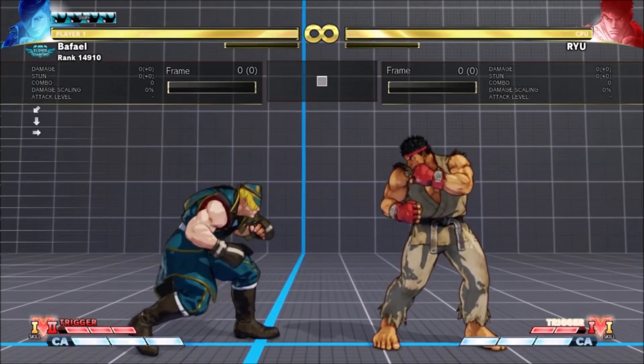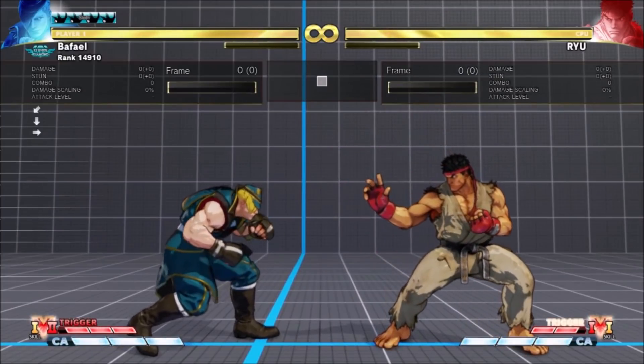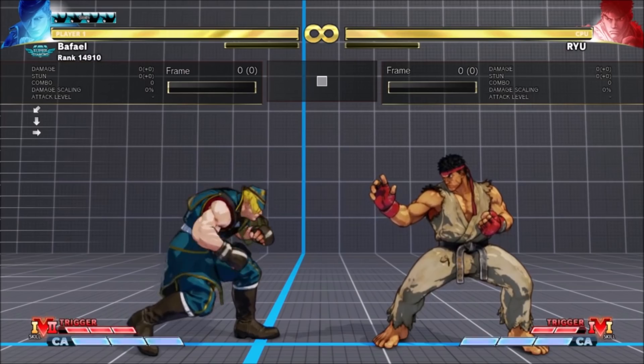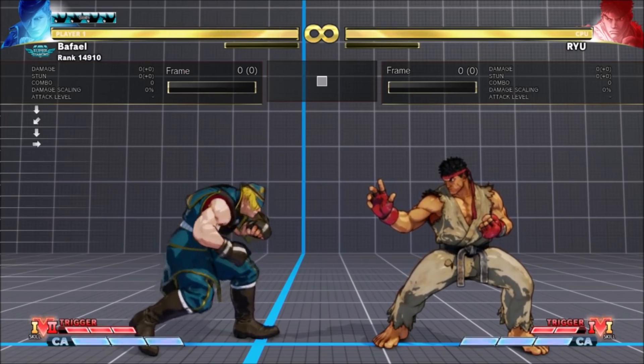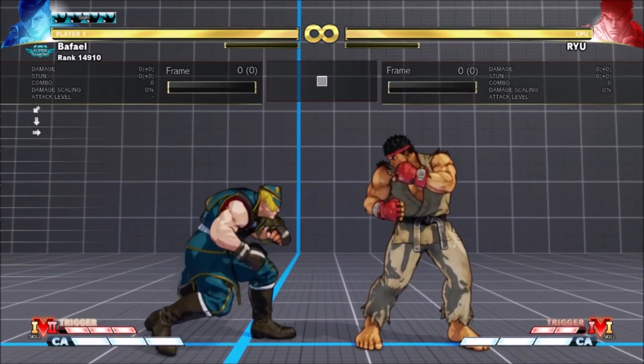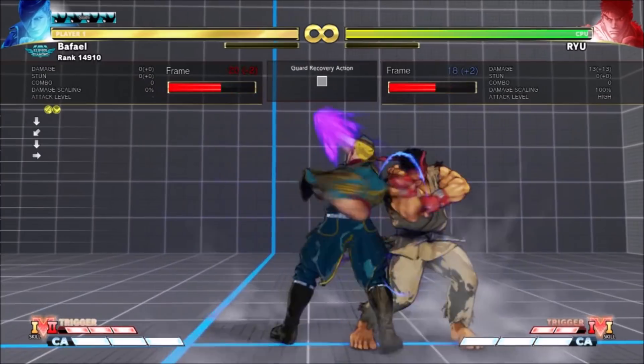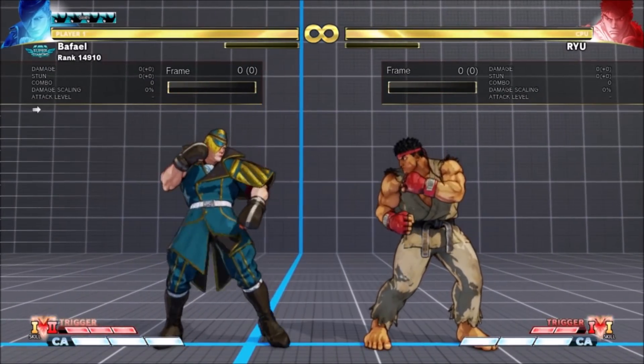VS1 uncharged is 1 frame faster and pushes opponents away more on block, making it somewhat less risky on both counts. It's minus 2, but Ed is far enough away that he can potentially shimmy the opponent's reversal throw. The range it leaves Ed is very nice — he's outside Ryu's natural throw range even before moving, yet he's inside his own throw range.